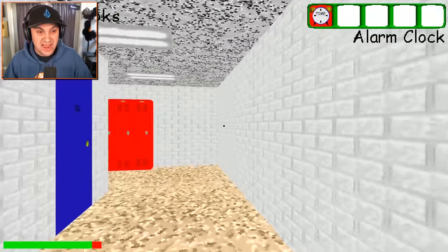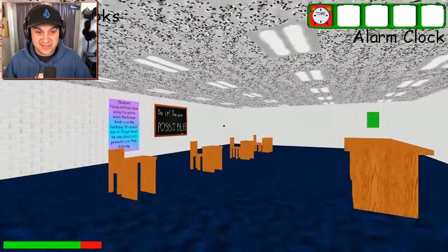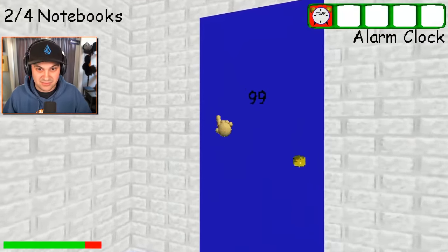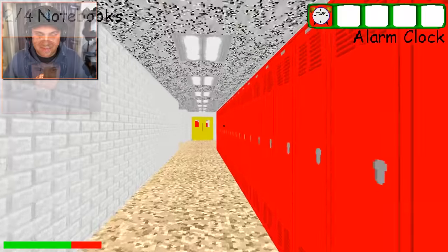Playing hide-and-seek with Baldi is easy. That makes me feel so good. Two notebooks down — pretty easy so far. Something's gonna happen, I know it, it has to.